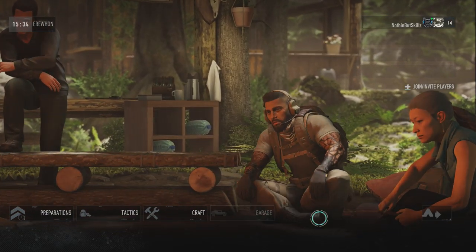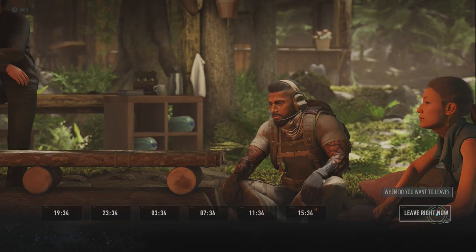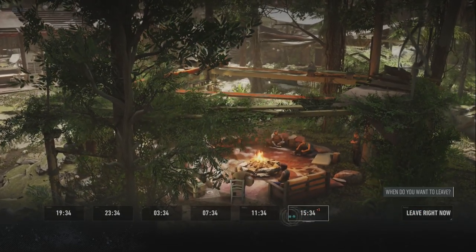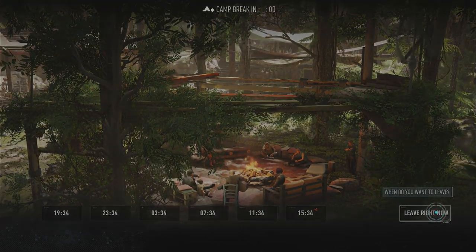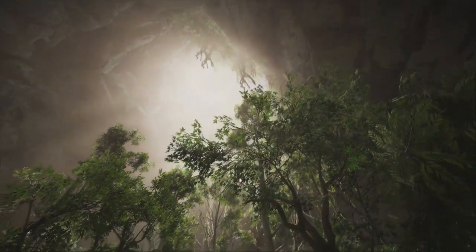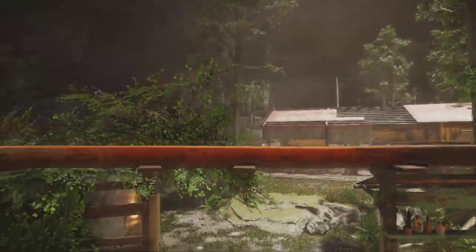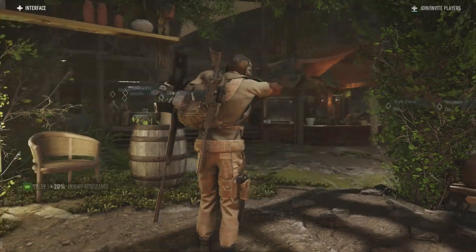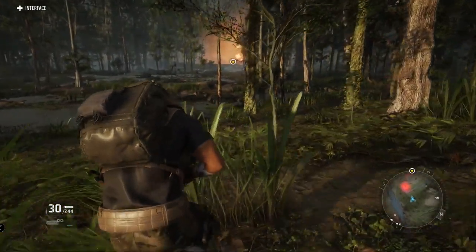So we have preparation, tactics, craft, and garage — that is pretty much everything you can do in the bivouac. When you are ready to go back into the game, you can choose the time you want to go in: whether you want to go in later at night for night cover, or earlier in the day so it's brighter and you can see better. You can choose the time that you come in. And there we go — that is pretty much everything you do at the bivouac.